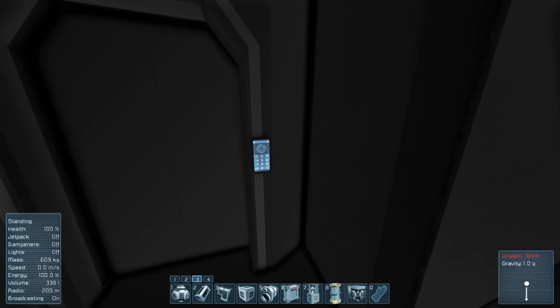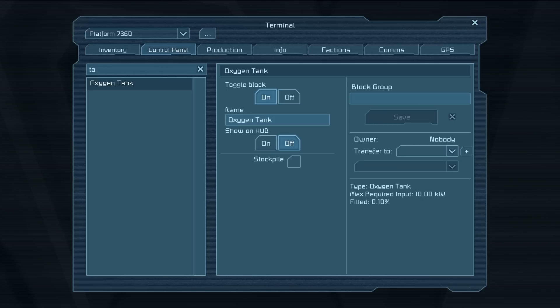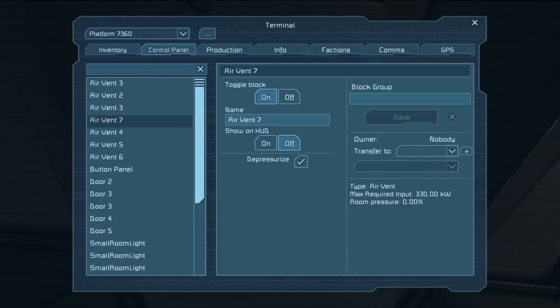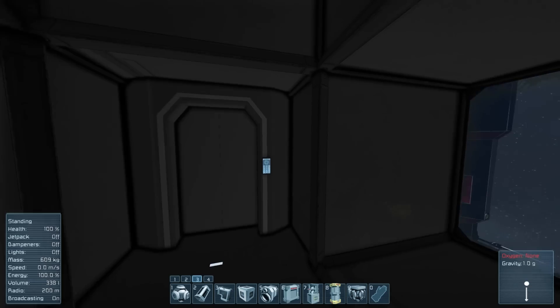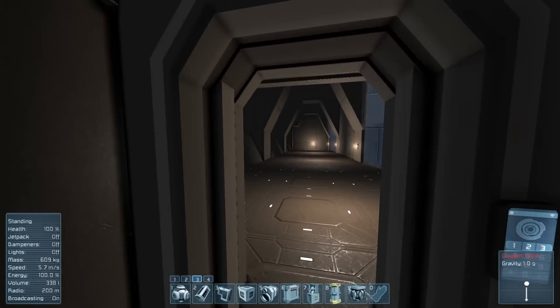There's also a stockpile mode on the oxygen tank. Normally the system does a push-pull: an oxygen generator produces oxygen, pressurizes your rooms and fills tanks. When you run out of ice, if a room needs more oxygen it can pull from the tanks. But if you set the tank to stockpile mode, it seals itself off and won't let anything pull from it. So if you tell a vent to repressurize, it physically cannot because that tank is now being greedy and keeping its oxygen to itself.